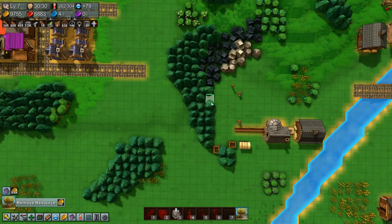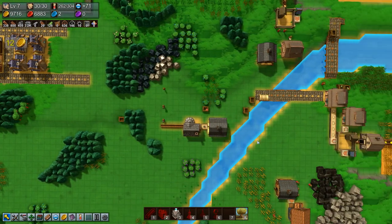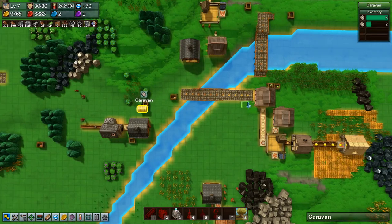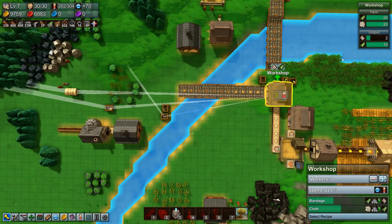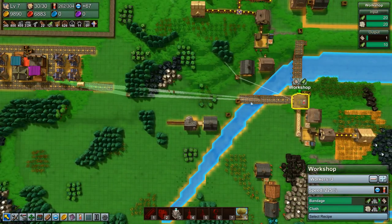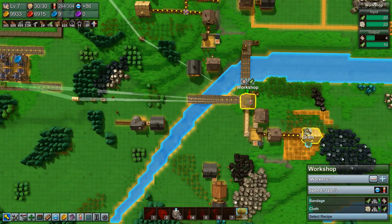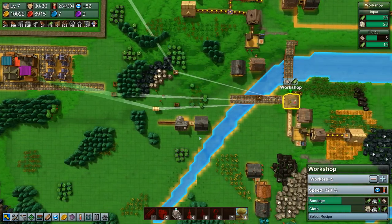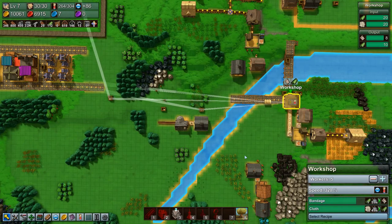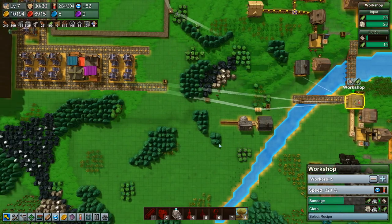Let's actually remove some of these trees so they don't have to go around there. All right, so that helped. We really should put the bandages in a barn, but meh. You can speed this up though so that it's at least full every time it's there — more or less full. I think it will be full every time now, so that's 10 coins per trip. That's not even enough for one.